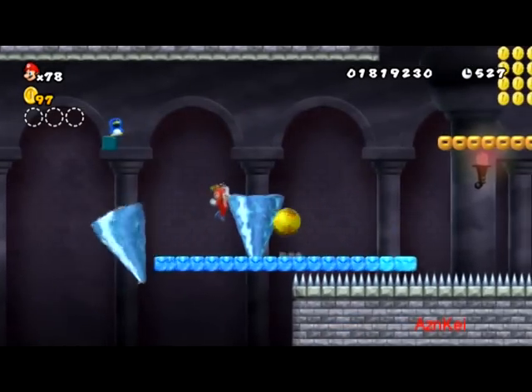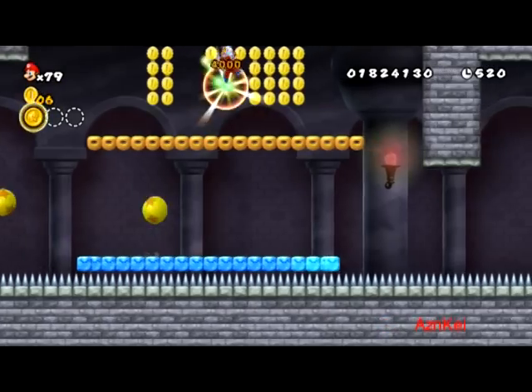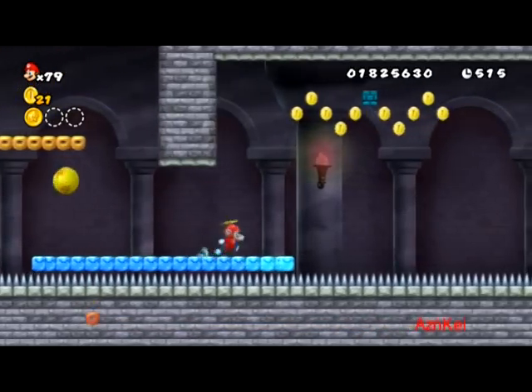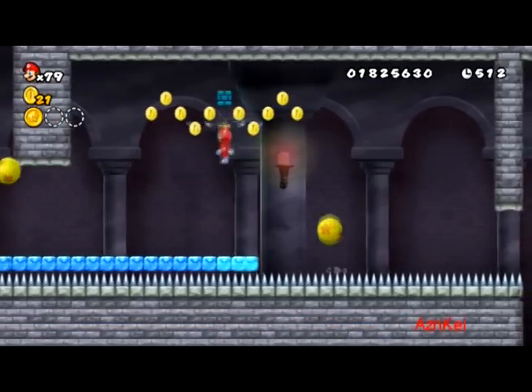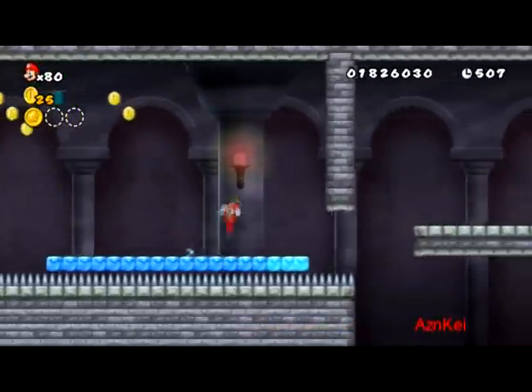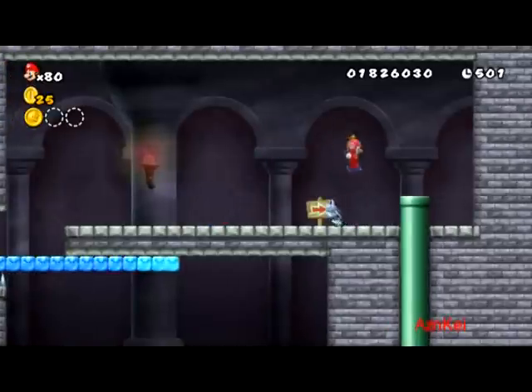Oh my god, there's balls — I almost died. Not really a smart move. I already managed to capture the first star coin, thanks to the propeller ability. And also with that ability I managed to get a one-up. I already managed past this part here.